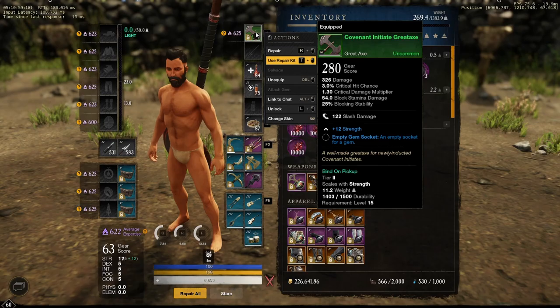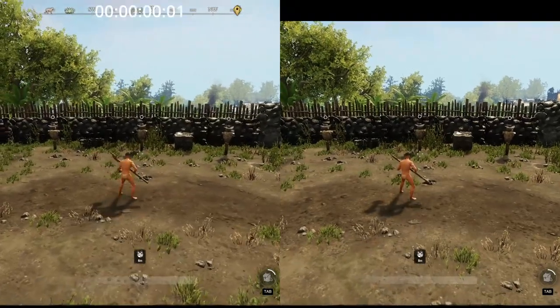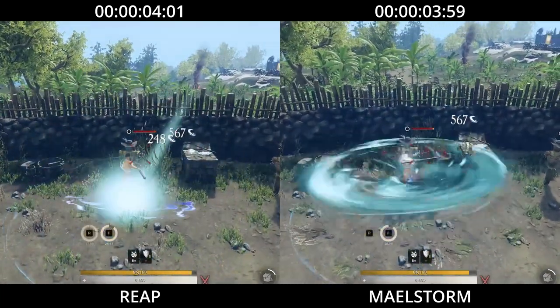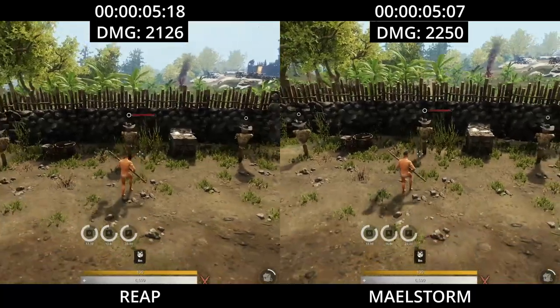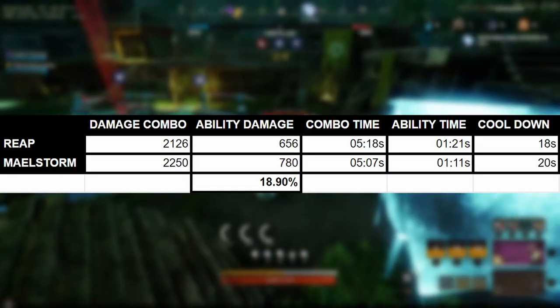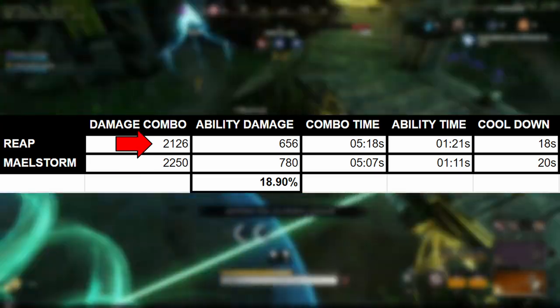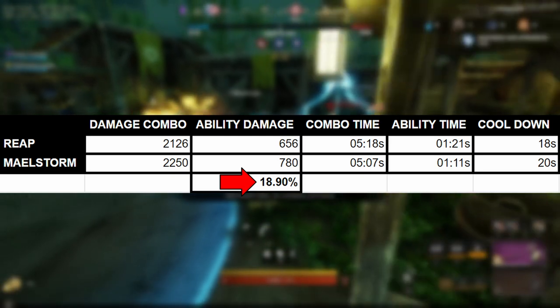I'm also going to use the faction Greataxe with 17 strength. I won't use any jewellery or armor, just to keep the results consistent. As you just saw, the Maelstrom burst combo did more damage than the Reap combo — about 18.9% more damage than the Reap combo.